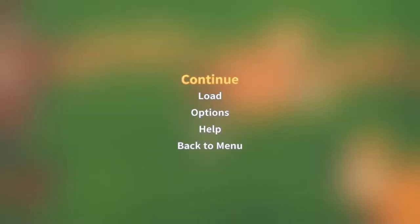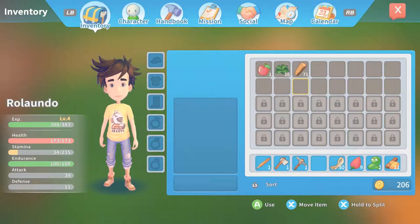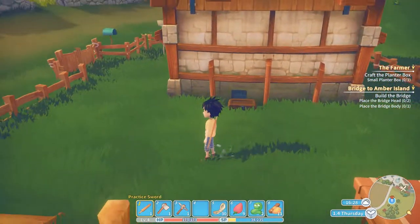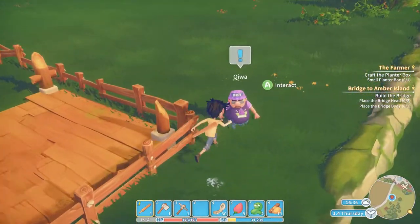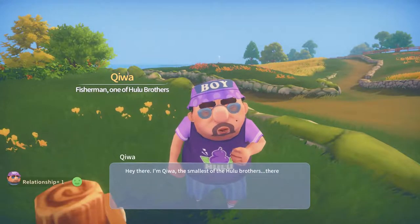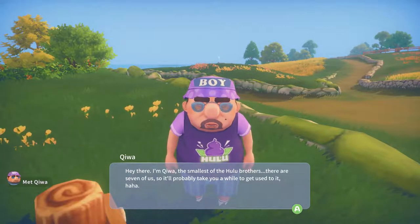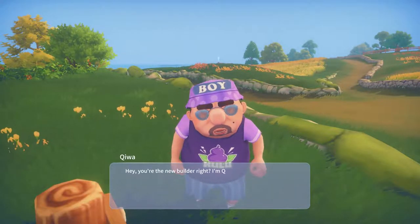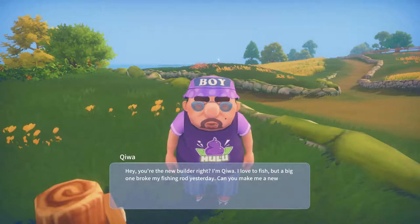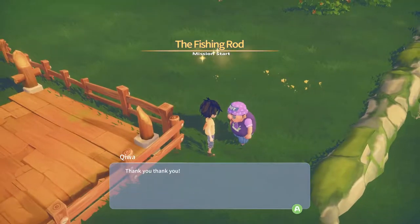We are back - apparently you have to like read a book or something. You're supposed to get it from Emily, so we gotta find out how. Oh, a mission for me! 'Hey there, I'm Chiwa, the smallest of the Hulu brothers - there are seven of us so it'll probably take you a while to get used to it.' Fishing rod - 'Hey, you're the new builder right? I'm Chiwa. I live to fish but a big one broke my fishing rod yesterday - can you make me a new one?' I sure can!